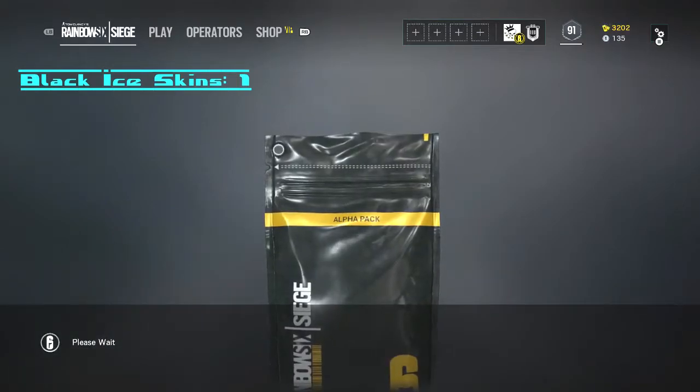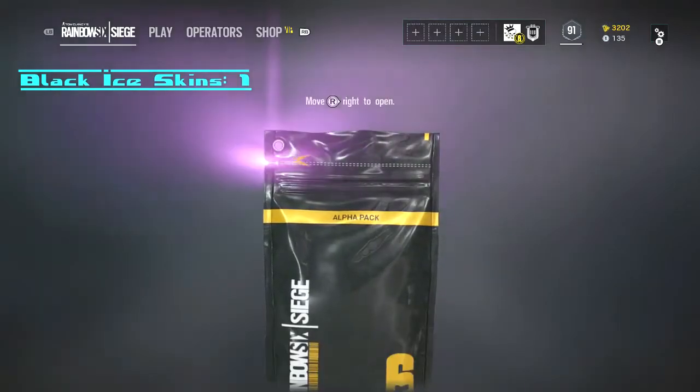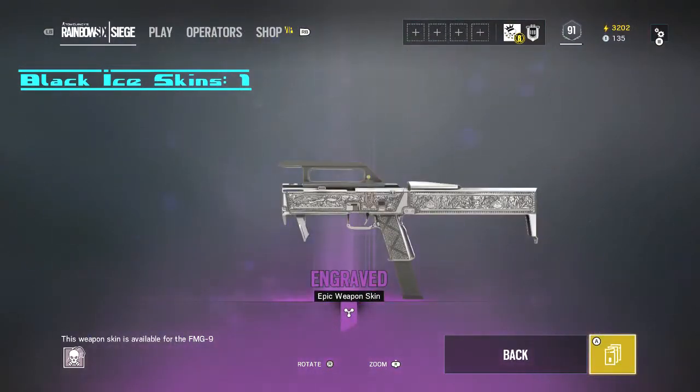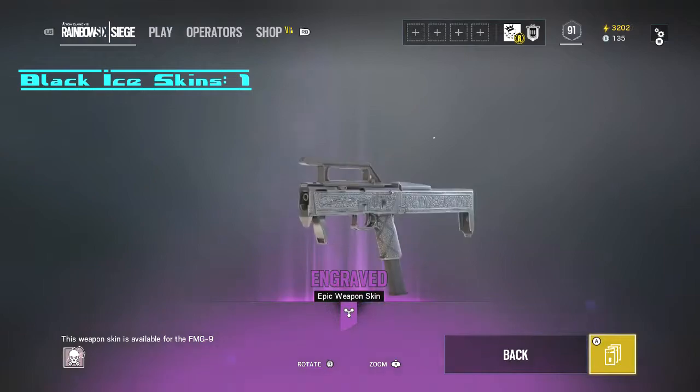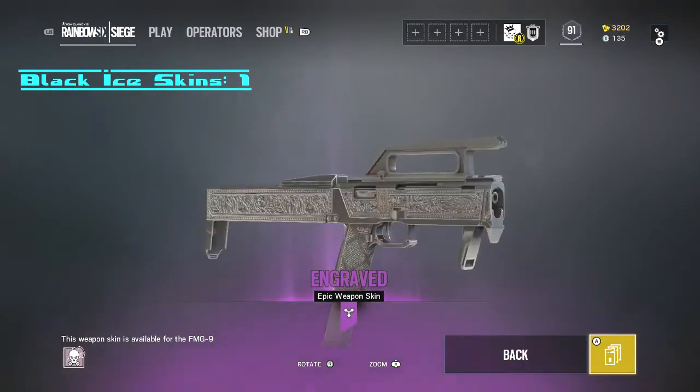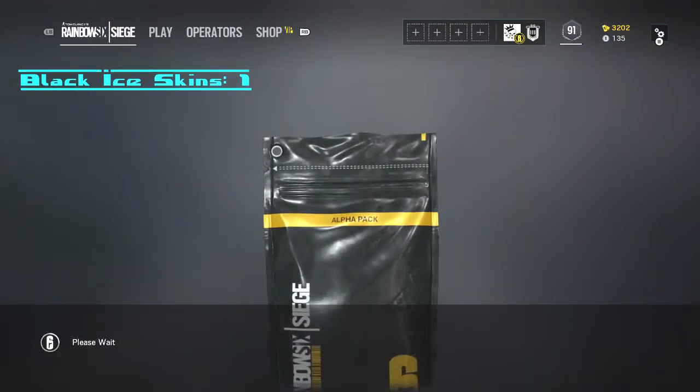Move on to the next pack - we'll just kind of rapid fire these out for you guys. Purple - can I get Black Ice? No, but I got Engraved for the smoke gun, so that's actually pretty cool. I'll actually throw that on for him, that's actually really cool.